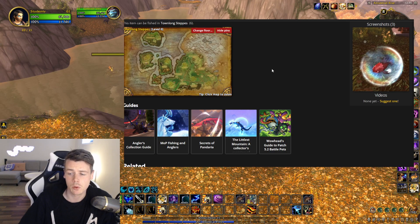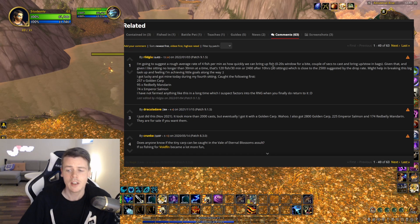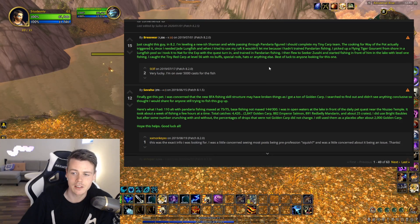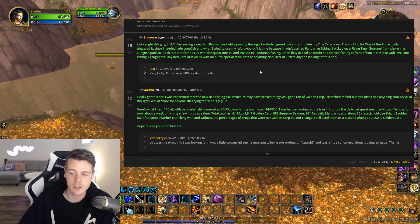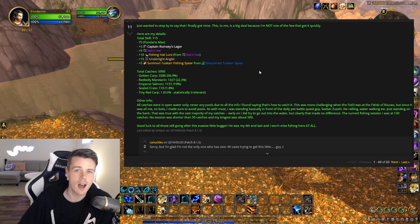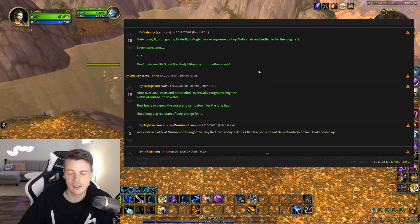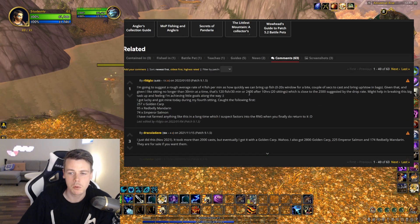The Tiny Red Carp is really interesting — it was believed to only drop in specific schools. But there are absolute fishing legends who fished in open water and got it. For instance, one guy at 2,000 casts eventually got it in open water. So it can drop in open water as well.